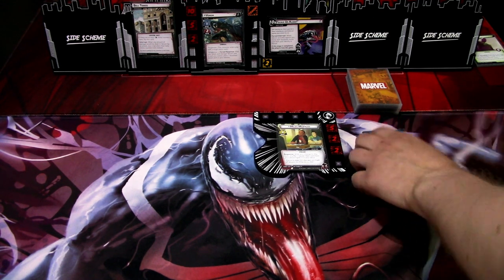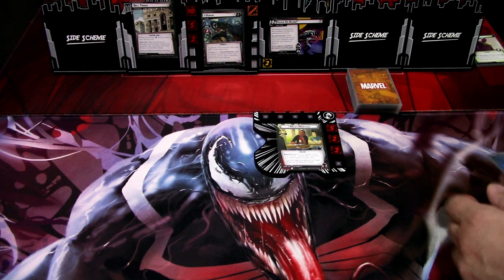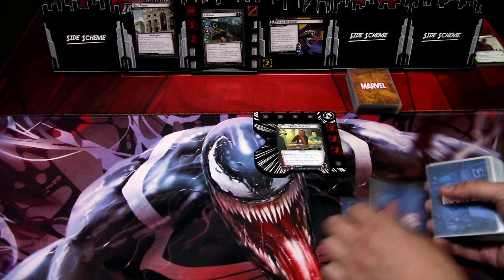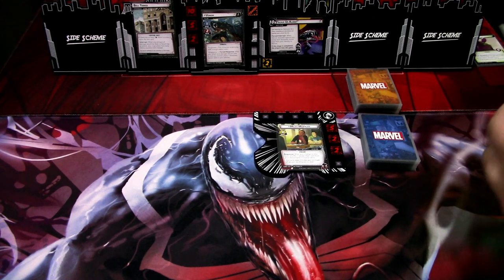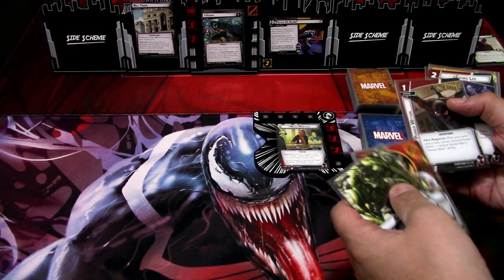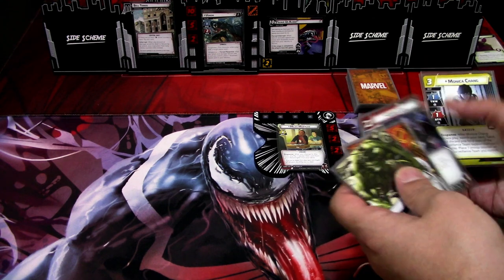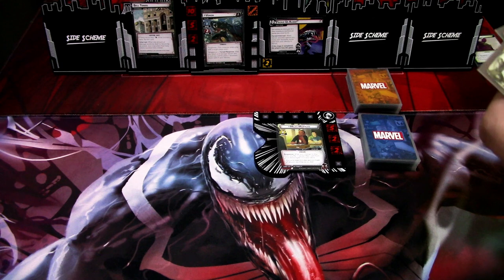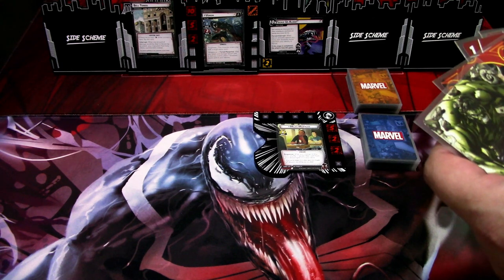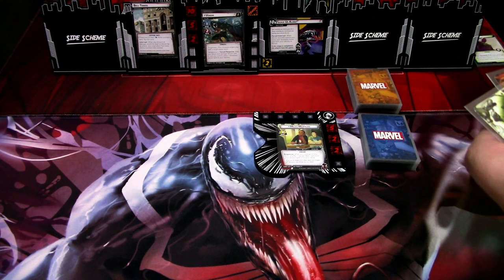We have shuffled the deck. Let's draw our opening hand of six cards. We get Strength, Genius, Power Within, Gangke Lee, Monica Chang, and Web Shooter. So a bit of a build-up turn apparently coming. I think I'm keeping all of this.